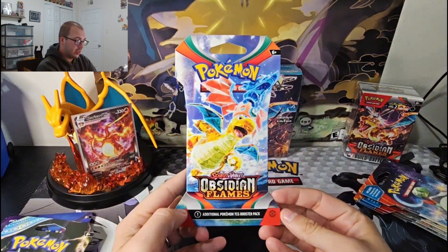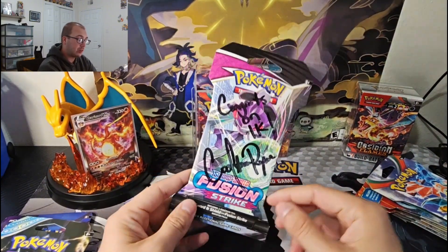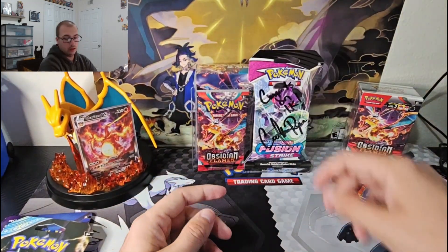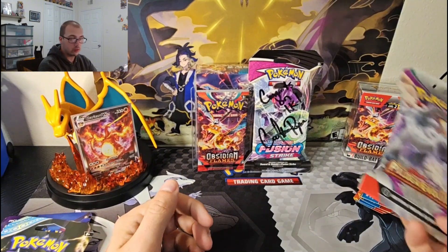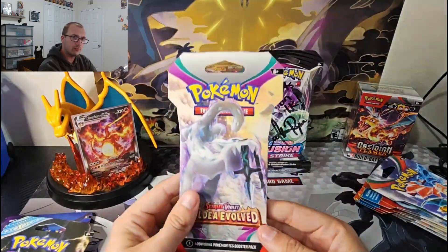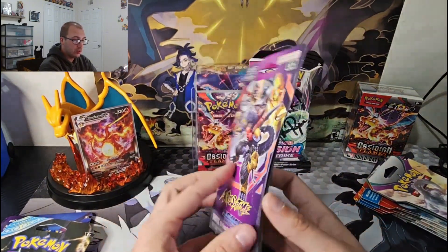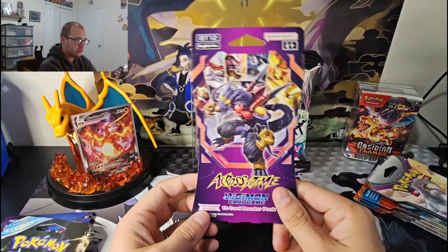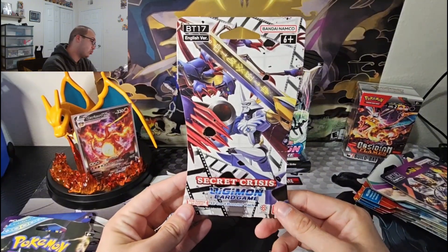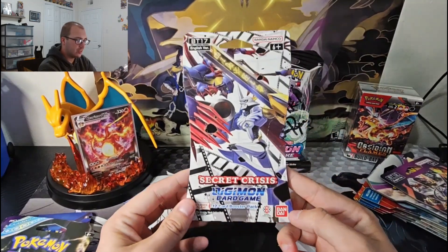We have an Obsidian Flames hanger pack. Then a Fusion Strike blister signed by Cool Trainer Ryan when I hit 1K subs on YouTube — this means a lot to me. He also signed my Terrakin. We got a Paldea Evolved my wife found at Five Below, pretty cool. Then we have an Across Time Digimon blister — I think from Target. And a Secret Crisis blister that looks crazy good, also from Target. I opened the other two I got but had to keep at least one.